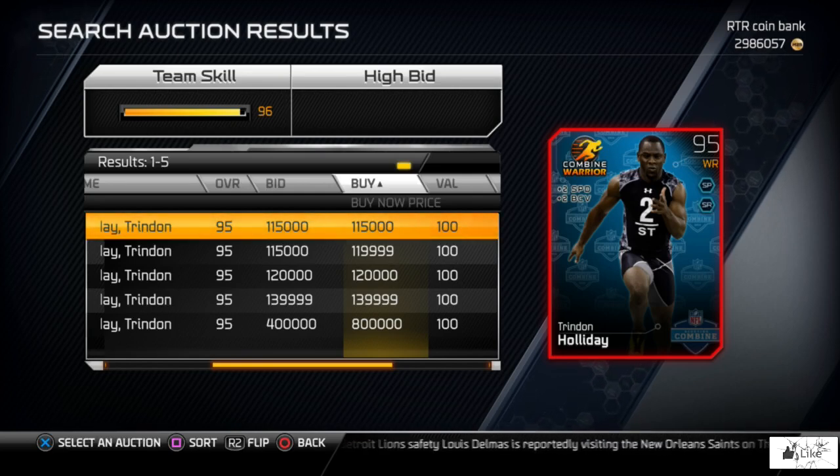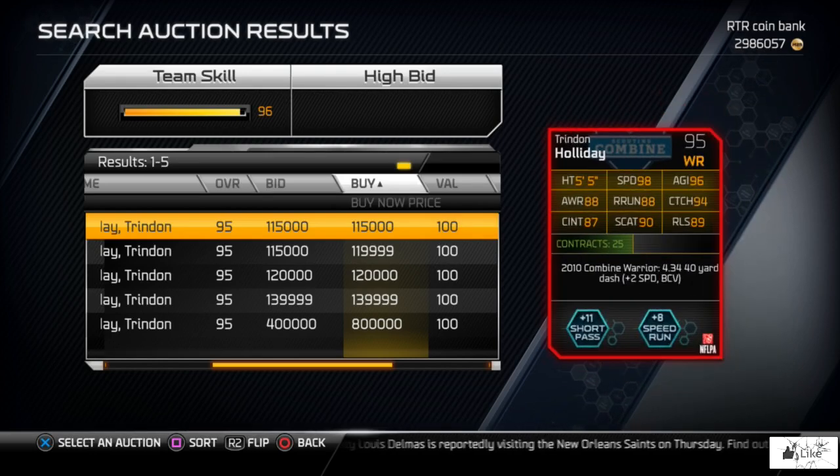Before we open packs, let's go over the collectibles you need for Trendell Holiday. For his combine invitation collection, the silver collectibles you need are agility, speed, acceleration, route running, and catching. You also need the combine invitation card of Trendell Holiday, which is 80 overall and is currently in packs — going for about 2,000 coins right now, probably down to a thousand by tonight.